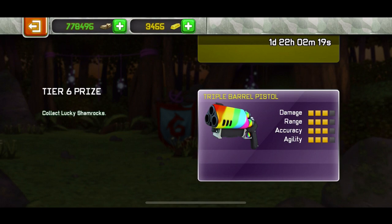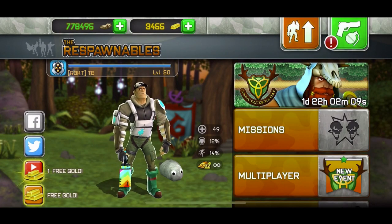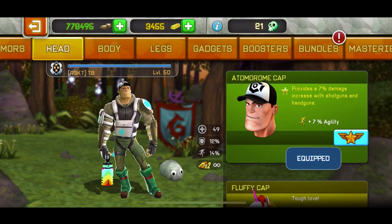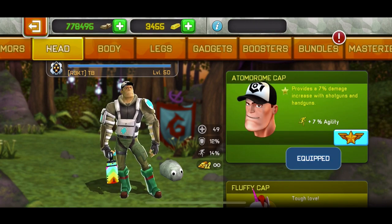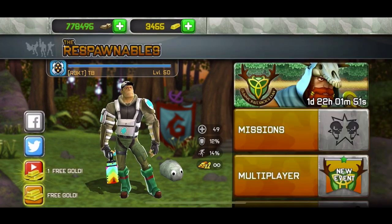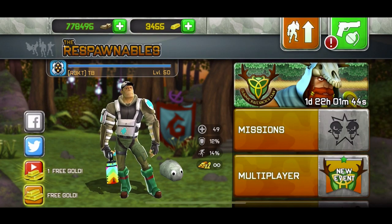We'll test it in multiplayer and hordes, but hordes are gonna be bad because it's just a hound gun. Mostly we're gonna be focused on missions and multiplayer. First, I'm gonna show you the armor we're gonna be rocking. I'm using the auto jump cap because it's a hound gun and it provides 7% damage with hound guns. Then the medic jacket which gives you 30% protection, and the pants so we collect medals faster. Let's go in missions and test it out.